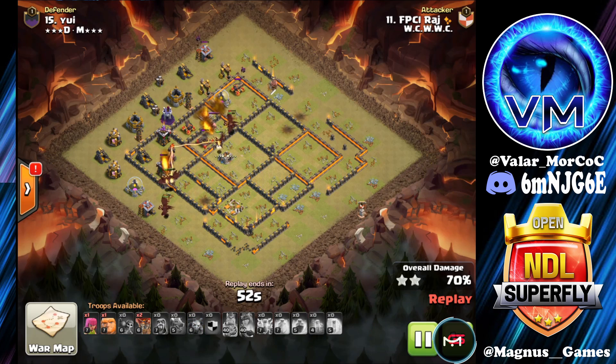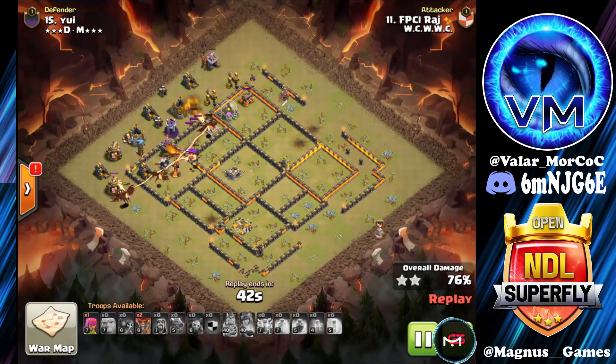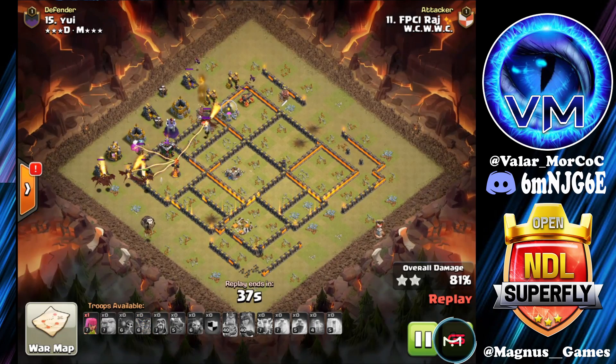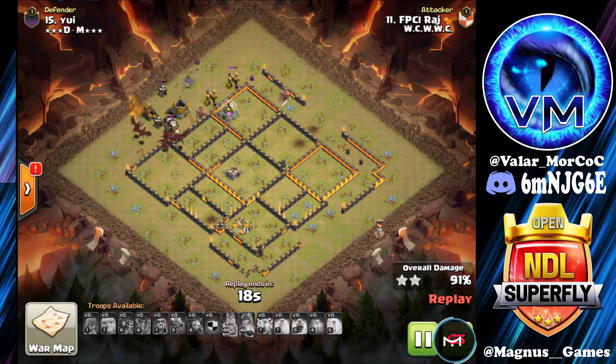Dragons do have a split here — they are now looking to avoid this Multi Inferno Tower. We're going to put down a Giant to tank the Tesla, buying us a little bit more time. Sending in our Loons looking to get a snipe on the Multi. Unfortunately we're beginning to run low on dragons, but the dragons do actually take care of the Multi. Stepping up, we take care of the Archer Tower, then clean up the Wizard Tower, the Gold Storage, and the Collectors to wrap up the last three-star.